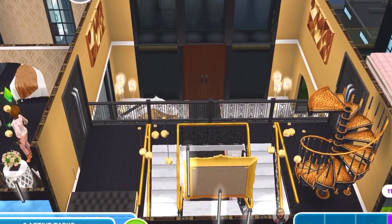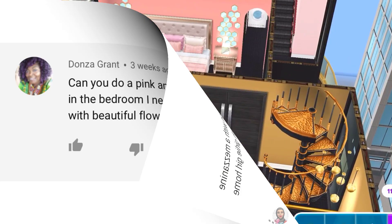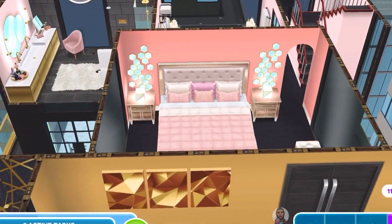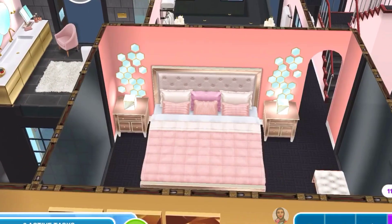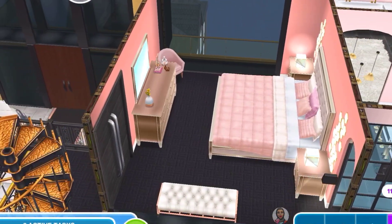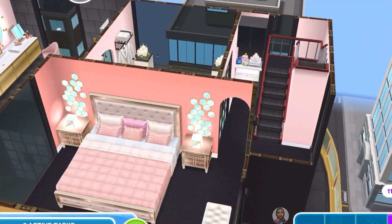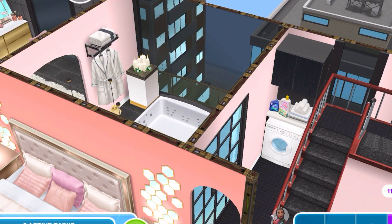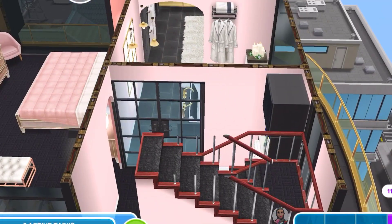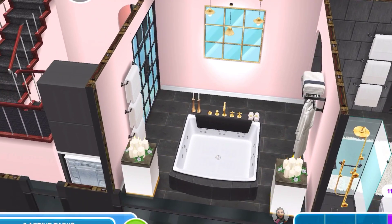Now we're going to see her bedroom. Thank you to Donza Grant — she requested a bedroom with a mezzanine that's pink and gold, and that's exactly what I did. It's all pink, rose gold, and gold. That chest of drawers holds her makeup and PJs, since her whole closet is upstairs. Through that archway is a stair that leads to the second level. There's also a washer-dryer combo in the corner for her clothes.